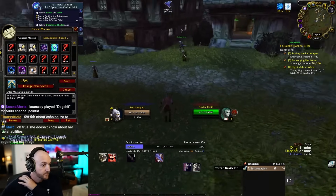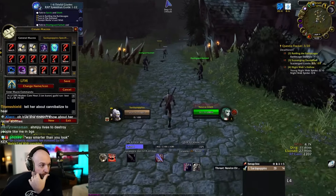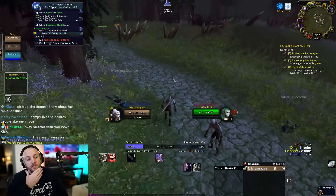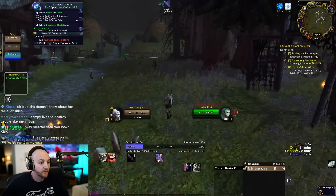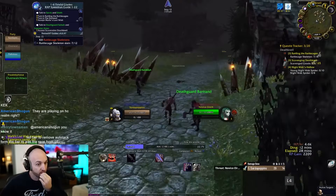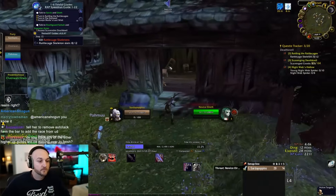They discuss the raid timeline: Molten Core releases in two to three weeks, and it'll take about two months to prepare with Soda's intended roster. After that, Blackwing Lair will follow. Sardaco wishes they could reach 'raid log status' — logging in once a week just to raid — keeping people sharp and providing high-death-risk content without requiring constant play.